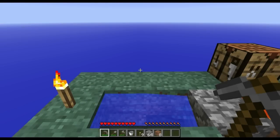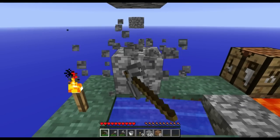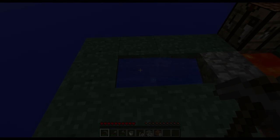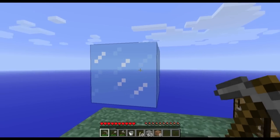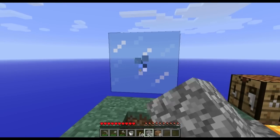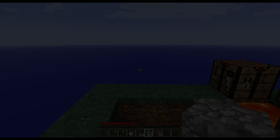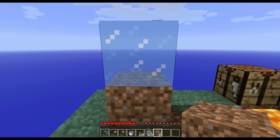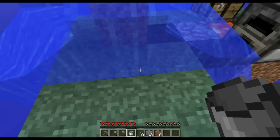Another way you can prevent ice from forming is to put a block above your source block, so you can remove the torch and it will be just fine. One thing you must be cautious about is when ice has formed and there is no block underneath — it will simply destroy itself and you are left with nothing. So when you are trying to recover your ice block, make sure that you have a block underneath it before you break it, and then you will get your source block back.